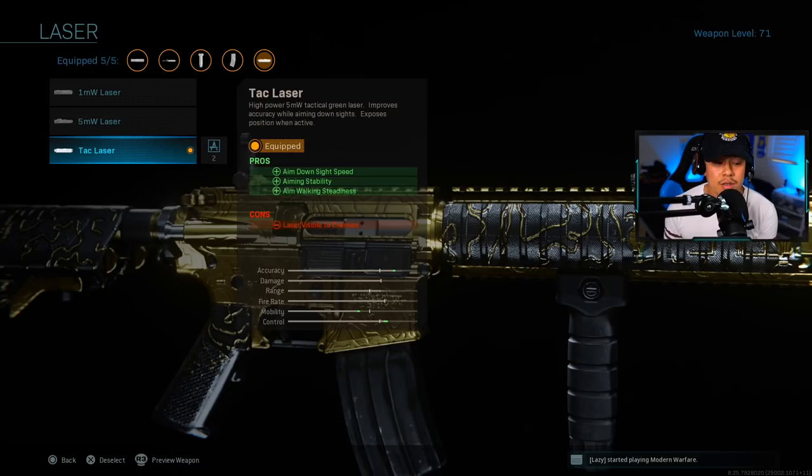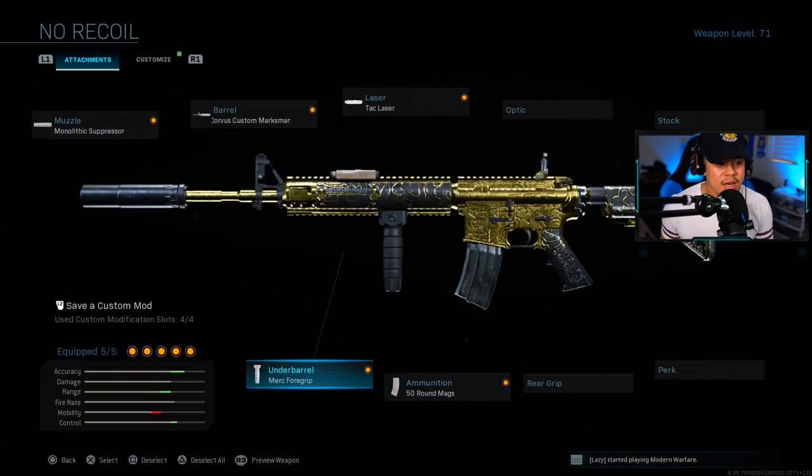Aiming stability is something I learned about from a video by the creator of truegamedata.com, which I'll link in the description. Aiming stability gives you a more consistent recoil pattern and keeps your gun steady. Basically, when you're aiming down sights and your iron sights are swaying left and right, aiming stability helps keep the weapon steady — that's why it goes well with this no-recoil setup. For ammunition, 50-round mags, and for the underbarrel, the Merc Foregrip.